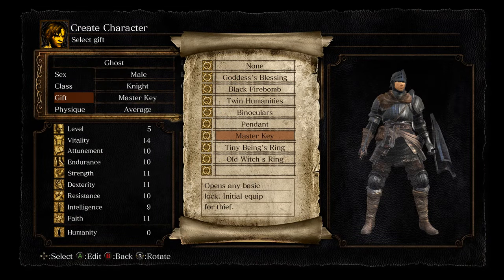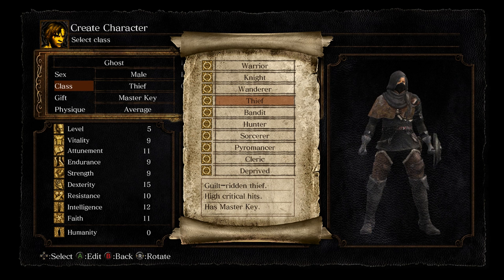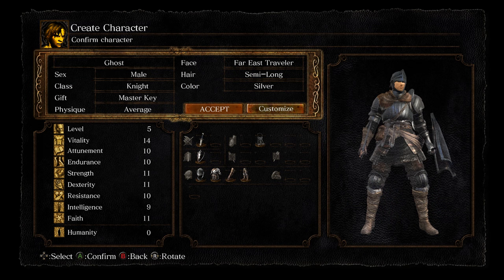There are also two items on this list that require the Master Key, which you can choose as a starting gift or just play as a Thief class — they get that automatically. I'll tell you the requirements for each one as we go, so let's just get right into it.